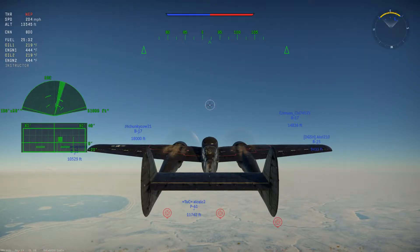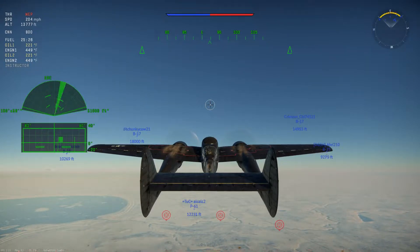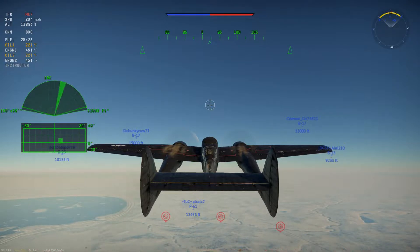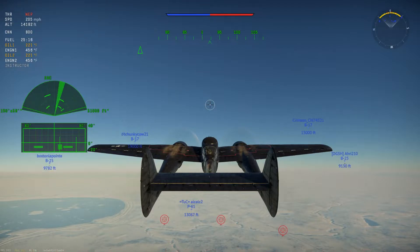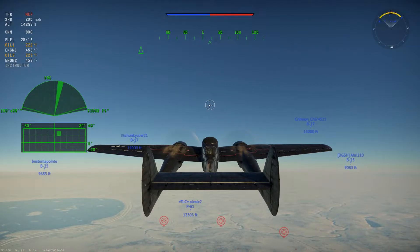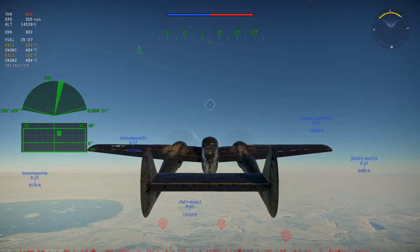It has four 20-millimeter cannons - they're not really in the nose, they're center mounted, a little bit back on the body of the plane. On top of that it has four 50-cals that you can use offensively and defensively. With the speed, the rate of climb, and maneuverability of the sky whale, you can't be stopped.